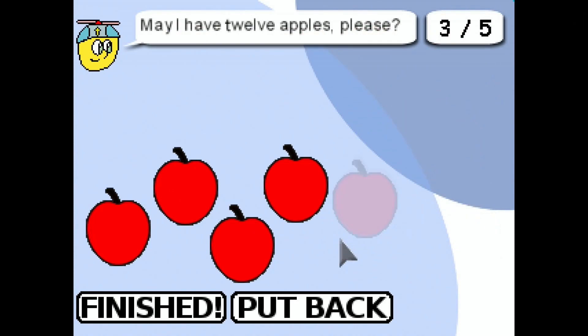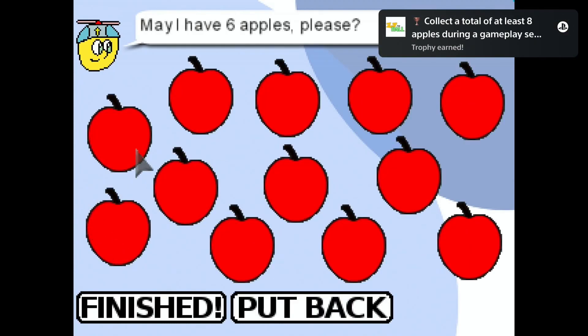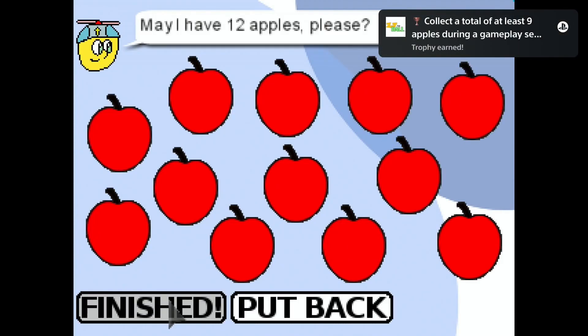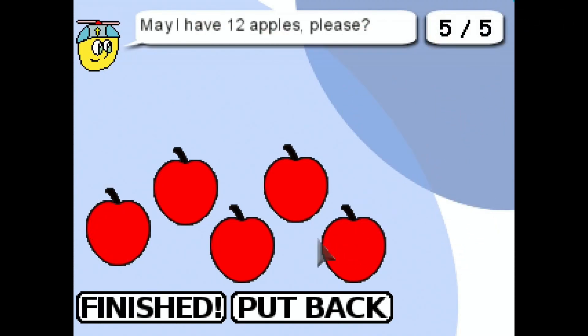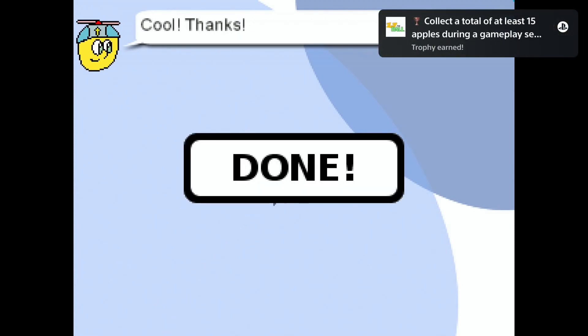Once you've completed your perfect hard playthrough, you need to complete at least one game on easy and one on medium. For easy and medium, you just have to click on finished — there's no need to collect any apples. Keep in mind there's a trophy for collecting 30 apples during a gameplay session, so if you didn't get it during the hard playthrough, collect a few more apples on easy or medium.